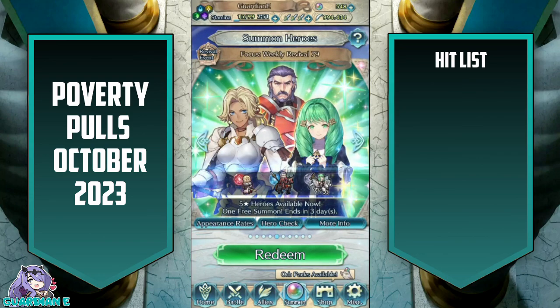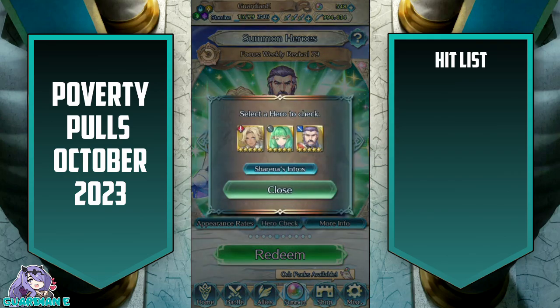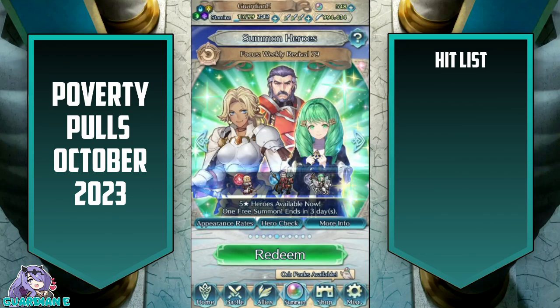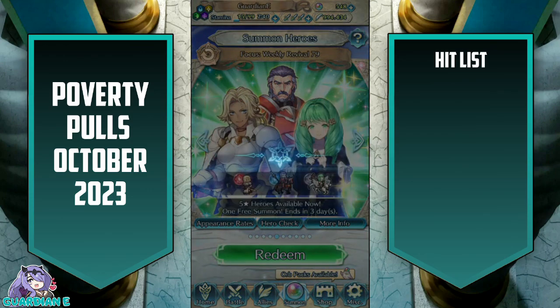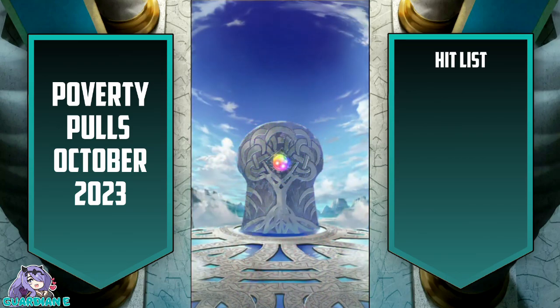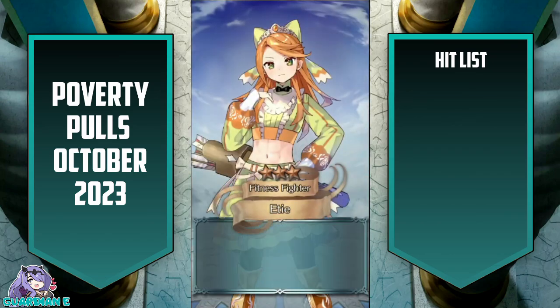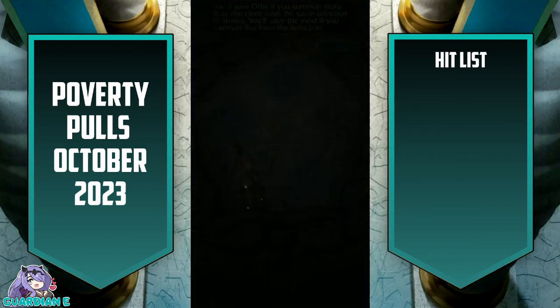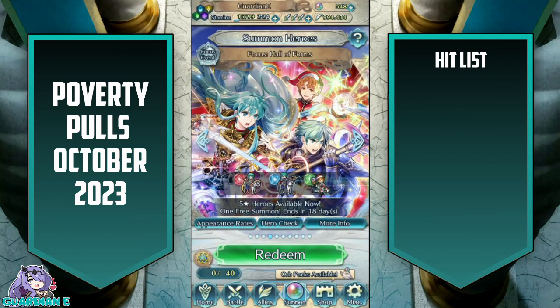Weekly Revival 79. Catherine's nice, but Flame probably has the most value here for me. Colorless is the primary, red is backup. I actually have every focus character on this banner. My plus-10 ETA is still under construction, so it would be nice to get another building block there.